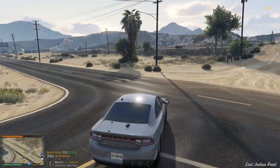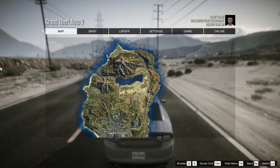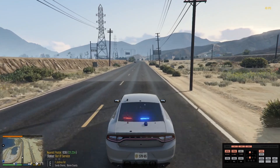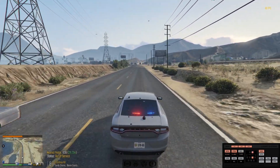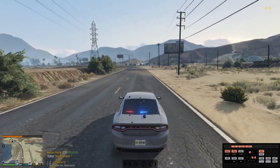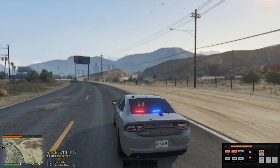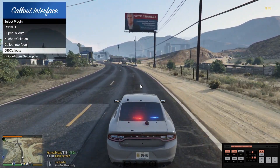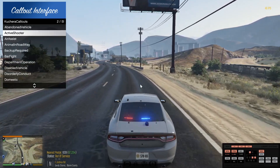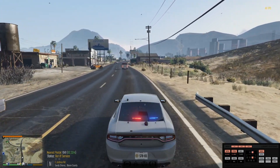Let's go ahead and find an NPC — just an unsuspecting NPC that we want to challenge to a fight just for the sake of actually reviewing this mod. What I might also do is just use one of these callouts here. We can go for a bar fight.